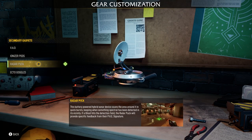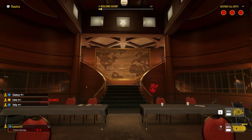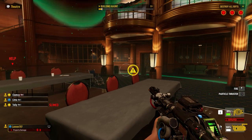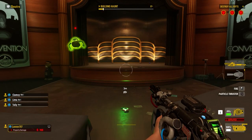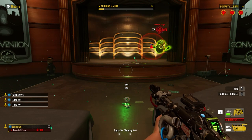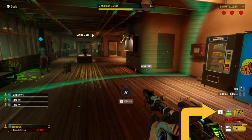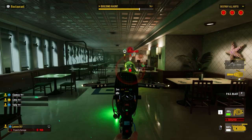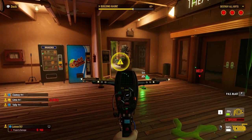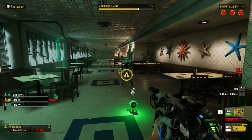The next tool in your arsenal, as of profile level 20, the radar puck is a useful tool when you can't seem to track that persistent phantom down. The puck can close the gap. This battery-powered hybrid sonar device scans the area around it in quick bursts, beeping when something spectral has been detected in its vicinity. If the ghost hits the detection field, the radar puck will provide specific feedback from the PKE signature. By looking at the surface you want to place it on and tapping either RB on Xbox or R1 on PlayStation, you can deploy one. While active, it will ping the area around it, highlighting any ghosts moving in the open with a red indicator to all Ghostbusters, while ghosts moving inside a possessed object and minions will be marked with a yellow caution marker to whomever the radar puck belongs to. It will not highlight any haunted objects or objects with rifts hidden inside them.